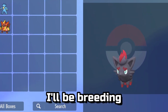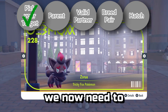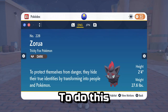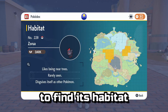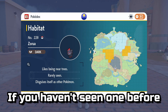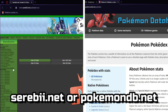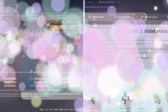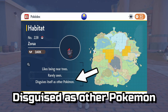For this video, I'll be breeding a Zorua. With the target selected, we now need to find a parent in its evolutionary line. To do this, you can use your Pokédex, if you've seen the Pokémon before, to find its habitat. If you haven't seen one before, I'd recommend looking online at sites such as serebii.net or pokemondb.net to see where to find one. In my case, Zorua are found on Medali, disguised as other Pokémon.